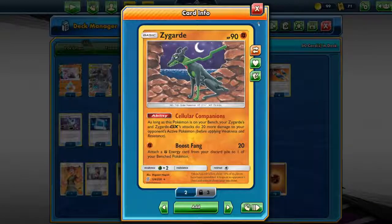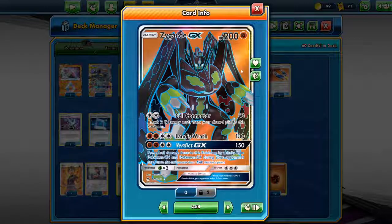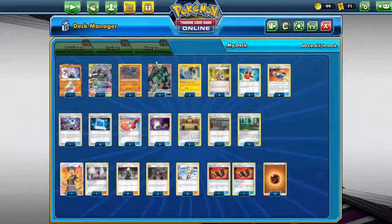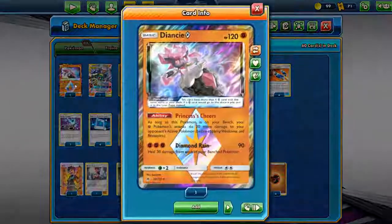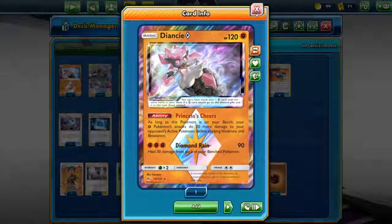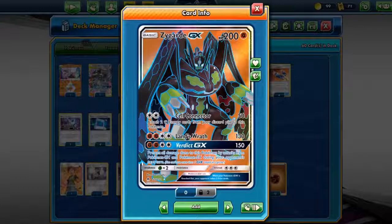Let's say you have a full bench of 4 Zygarde — then you can add 80 more damage because it stacks. So your first attack with 2 colorless will hit for 130 if you have 4 Zygarde on the bench. And of course, for fighting type, we have Diancie Prism Star. Any fighting type Pokemon attack does 20 more damage. So again, your Zygarde GX can do even more damage.